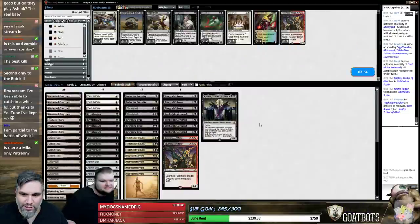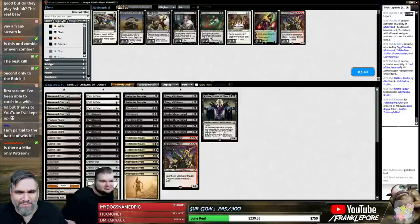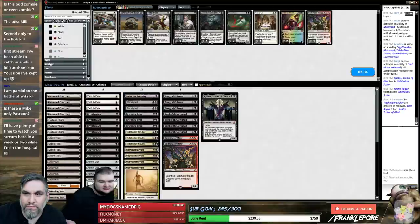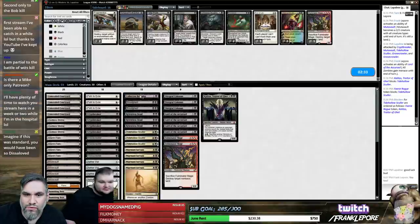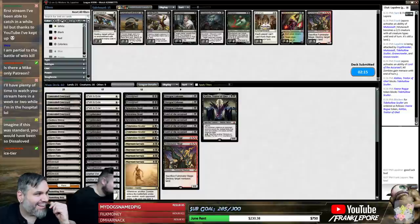Magic is a game that you play with zombies. Is there a Mike-only Patreon? That should be the Swamp Tier — you only have to deal with Mike forever. We're on the draw. Do we want Thoughtseize? I feel like we do want Thoughtseize — probably over Brutality because it can hit Bitter Blossoms and Mistbind Cliques. The Ice Tier, the Snow-Covered Island Tier — I like it.